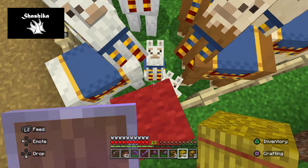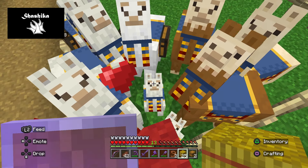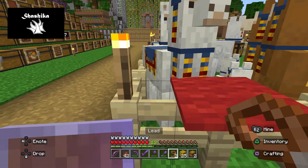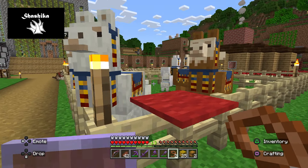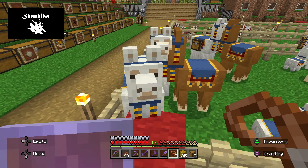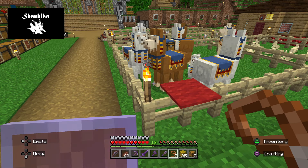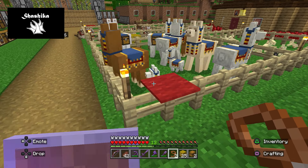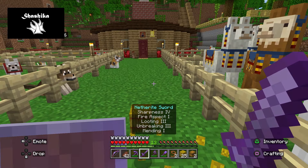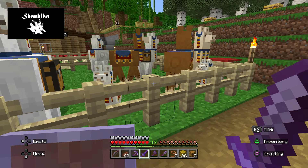You can see here I have two little baby llamas. I can wait for them to grow up on their own, or I can feed them hay bales and they will grow up quickly. If you find a llama, you have to tame it — the way you tame them is you basically just sit on their back until they start to love you. Once you see hearts popping out of their head, the llama is tamed and it's your pet. You can farm them or do whatever you want.